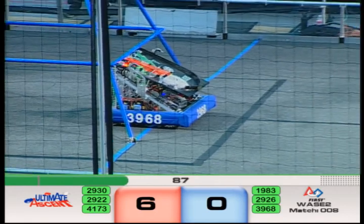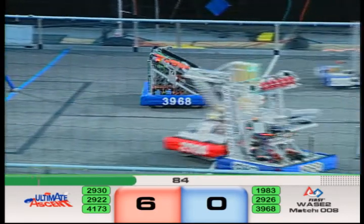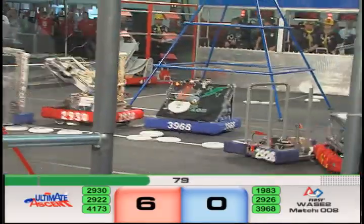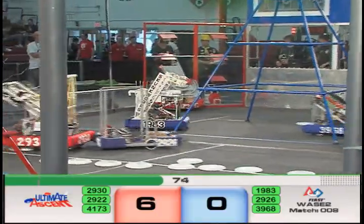39-68 is in the perfect position to score as we see the Red Alliance posted up at the feeder station. The Bulldogs, 41-73, are having a hard time lining up. They need some Frisbees, but with over a minute remaining, there's plenty of time to score.